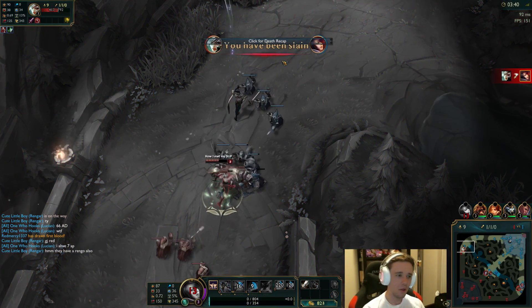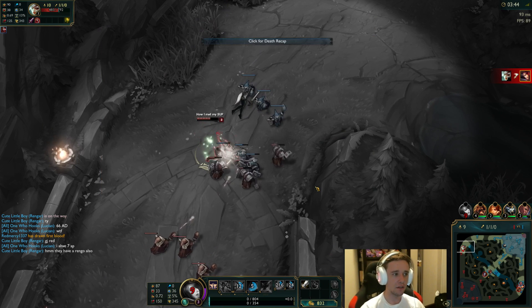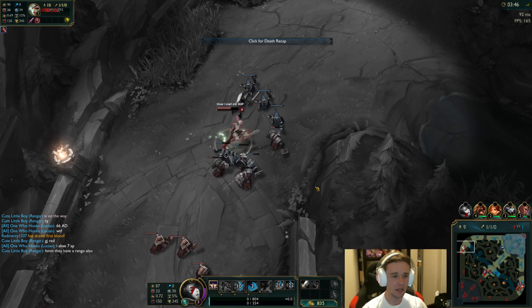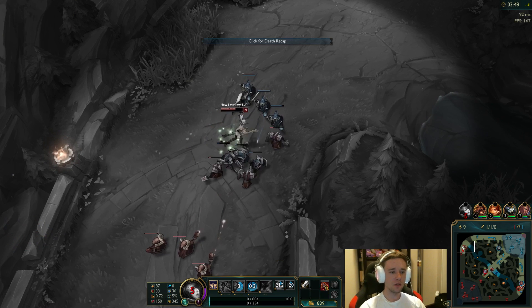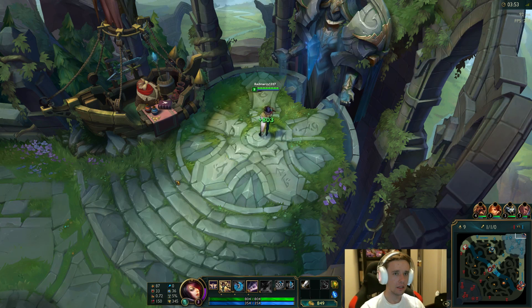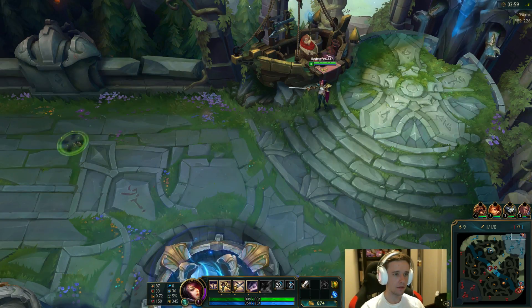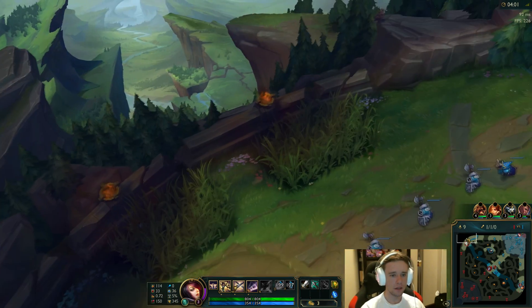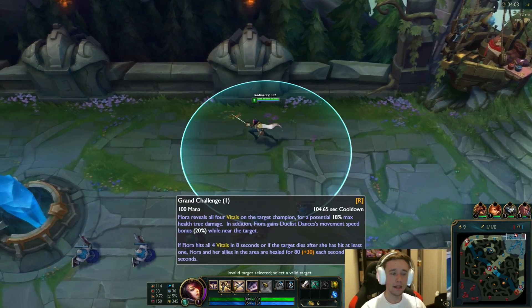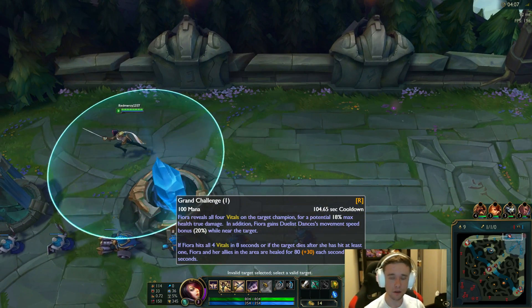I should've left when I said I should. What I was thinking of doing was just popping my HP potions and going all in on her, but that obviously did not work out how I wanted it to. Let's go ahead and sell one potion. And that's pretty much what the ultimate does — it's just put on one target and you just become a lot stronger in the duel, you know, 1v1 duel.